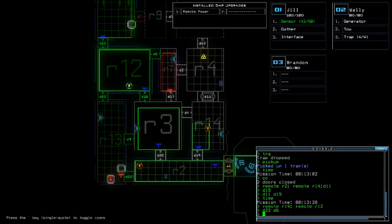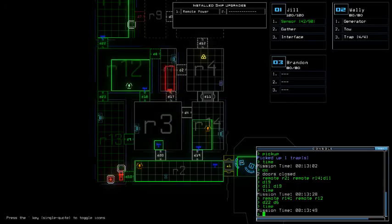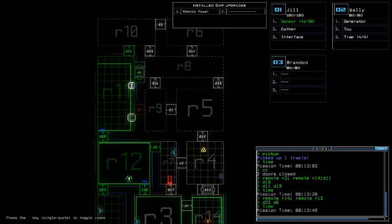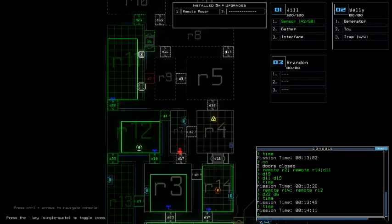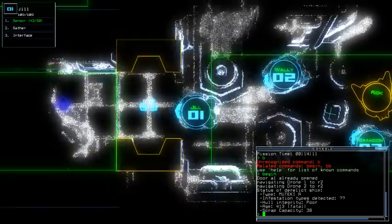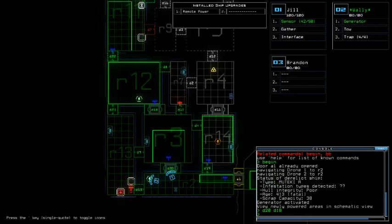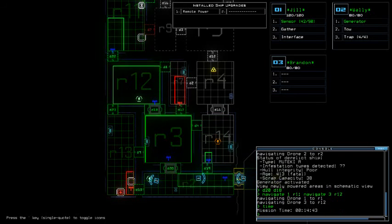Oh my god, it's so cold. I think the swarm in room 7 has 20 already. I'm gonna check it a little bit later. I certainly wonder if room 8 has something at this point. Since drone 2 has the generator, I'm gonna let it power this room. Navigate 1 or 1, navigate 3 or 12. I'm certainly letting drone 3 for scouting.